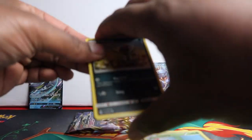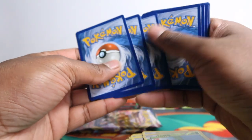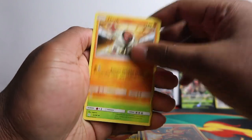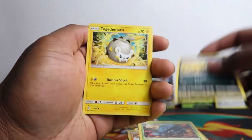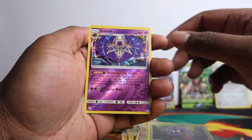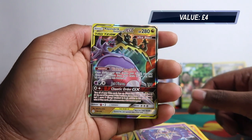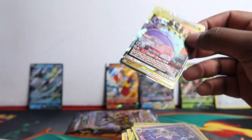Sometimes when they change the print they put the code cards the other way. Let's get into the Cosmic Eclipse pack for Inteleon tin: Pyroar, Dragonair, Tangrowth, Ponyta, Togedemaru, Trapinch, Flabébé, Tangela, Lunala, and - we got something! Naganadel and Guzzlord GX tag team cards. Another tag team from Cosmic Eclipse.